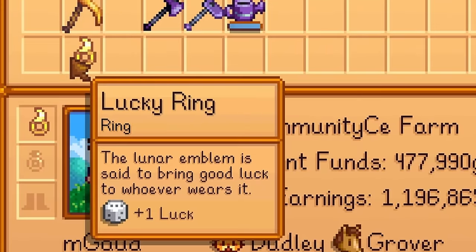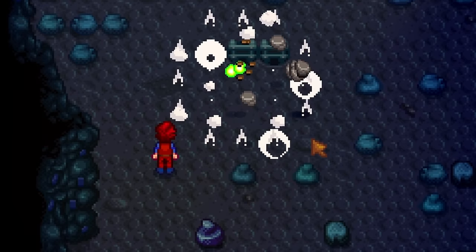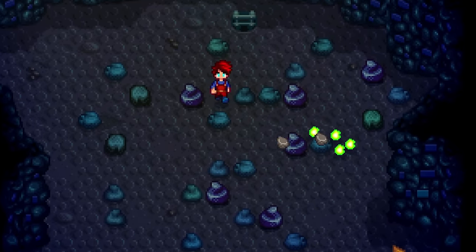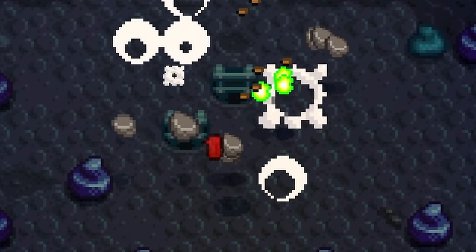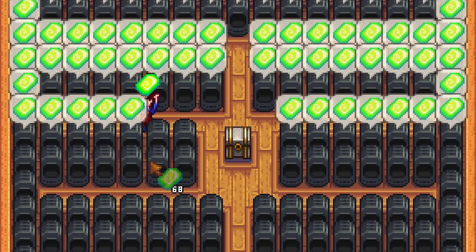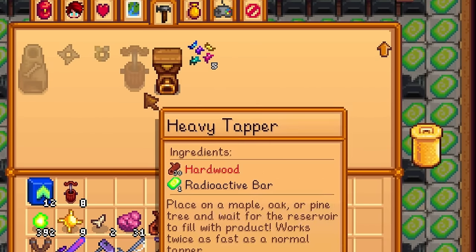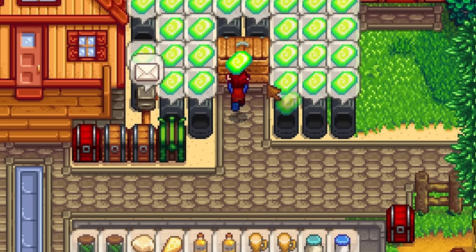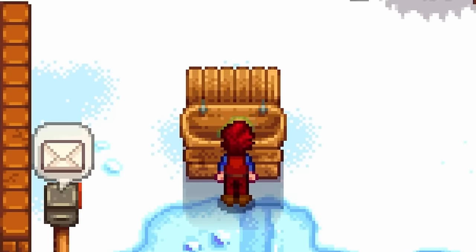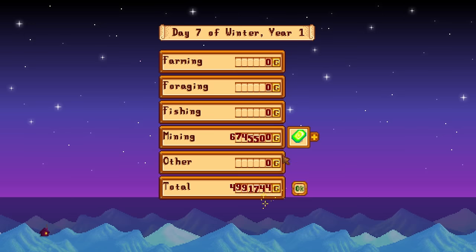Make absolutely sure that it is the best luck day. Grab yourself two lucky rings and head into the dangerous version of the regular mines. Enter floor one using the ladder, collect some free easy radioactive ore, leave and repeat. This is by far the most effective way to get radioactive ore. Unfortunately, radioactive nodes cannot spawn on any elevator floor, so this is the most reliable farming method we have. Then turn all of that ore into bars. There aren't really any good uses for this stuff, so just sell it. Each bar will make you 4,500 gold. I can farm about 50 bars in a single day, making a ridiculous 220,000 gold every single day.